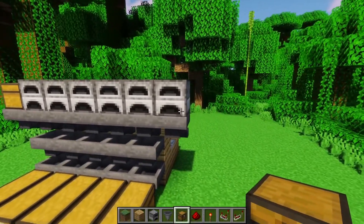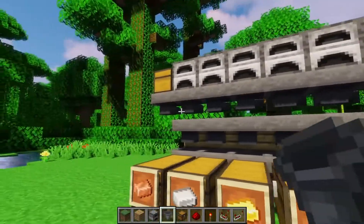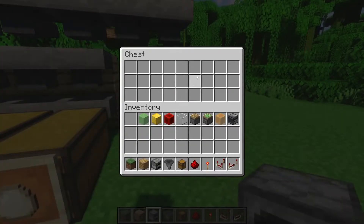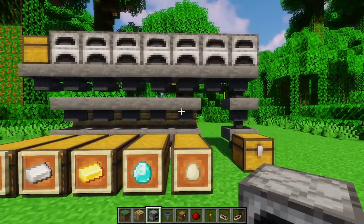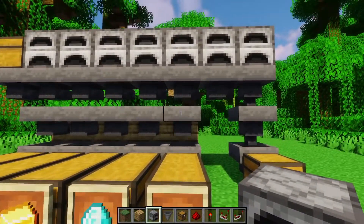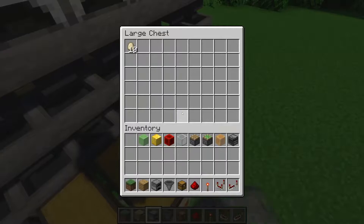I'd also recommend having an overflow chest — just a chest placed at the end of this hopper chain. This is so that if any item gets all the way through the auto sorter without matching any filter, it goes into this chest instead of clogging the hoppers. A chest can hold far more items than a hopper can. You usually aren't putting in only sortable items, and sometimes you misclick, so you don't want the auto sorter to break from a clog. With the overflow chest in place, we can see the unfiltered items getting sorted into their respective chests, which is exactly what we want.